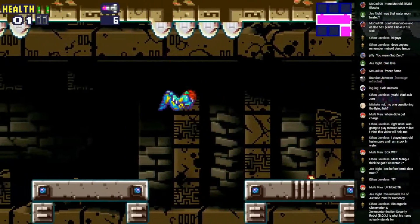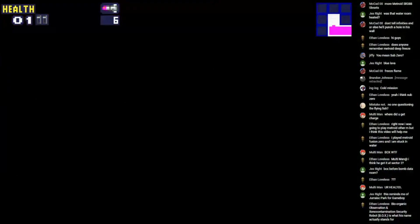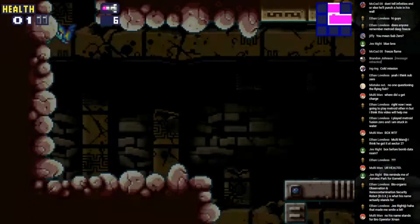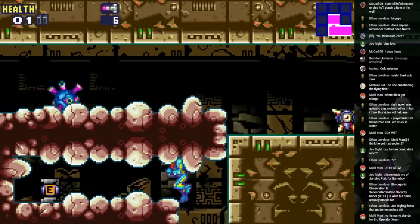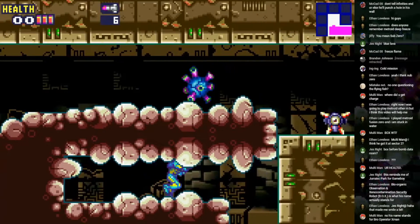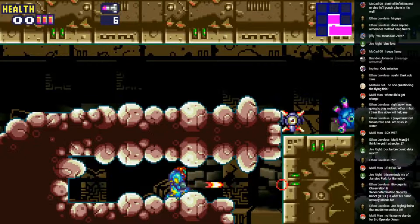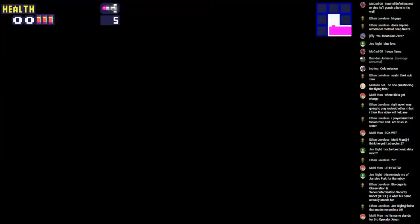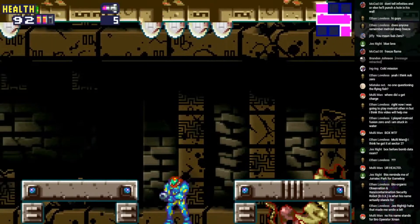I need that. Bro, Operator X man, Samus. There's an energy tank. Not sure if I was supposed to do that — I mean why was I losing health, probably not. Oh what the heck.